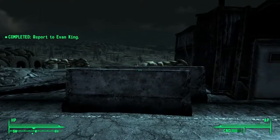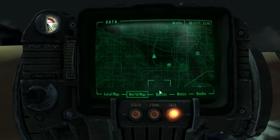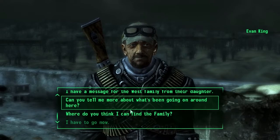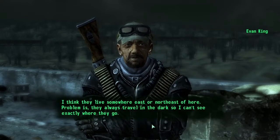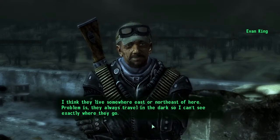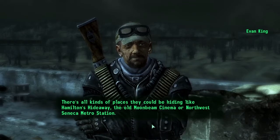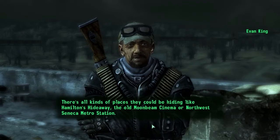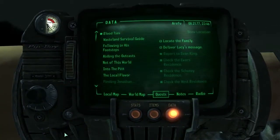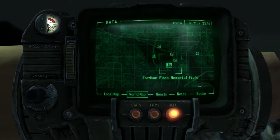Well, looks like we're off to go find the family. I think they live somewhere east or northeast of here. Problem is, they always travel in the dark, so I can't see exactly where they go. There's all kinds of places they could be hiding — like Hamilton's Hideaway, the old Moonbeam Cinema, or Northwest Seneca Metro Station. Alright, I believe that means he marked all of those places on our map.